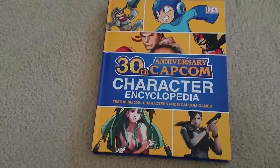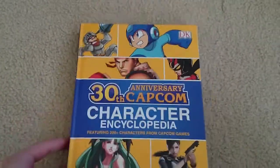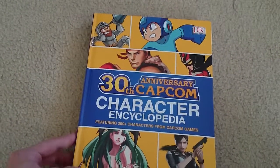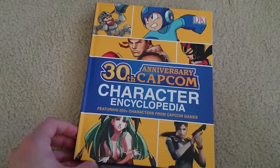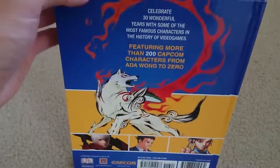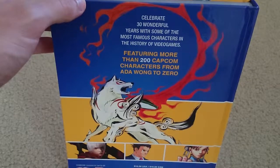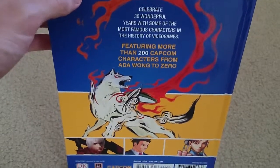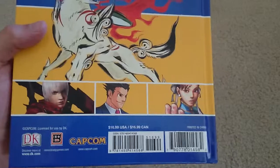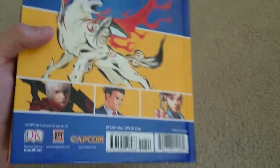So without further ado, let's look at the 30th Anniversary Character Encyclopedia made by Capcom. On the front you got Beautiful Joe, Mega Man, Ryu from Street Fighter, Arthur, Morrigan from Darkstalkers, and Jill Valentine from Resident Evil. On the side you have Capcom 30th Anniversary Character Encyclopedia. On the back you got Okami — celebrate 30 wonderful years with more than 200 Capcom characters. You also got Chun-Li from Street Fighter, Dante from Devil May Cry, and Phoenix Wright.